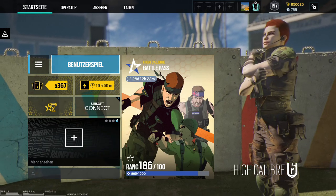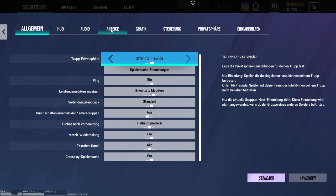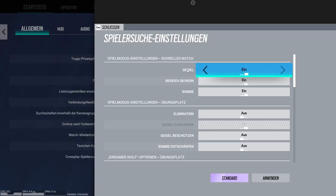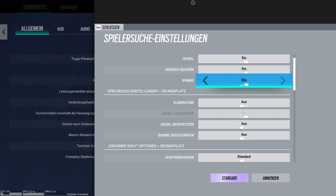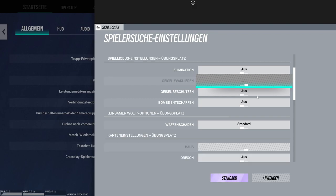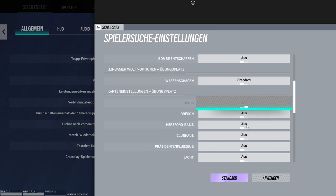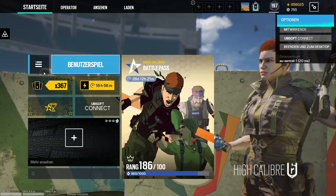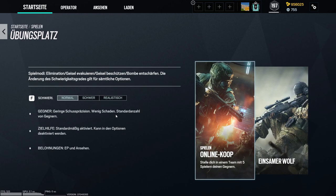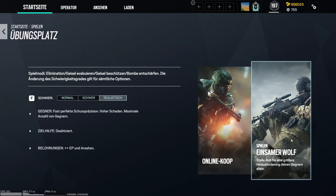Fangen wir direkt an. Kommen wir zu den Einstellungen. Als erstes müsst ihr auf Aktionen, dann auf Spielersuche Einstellungen und müsst bei Spielermodus Einstellungen Übungsplatz natürlich alles ausschalten bis auf Geisel Evakuieren. Dann müsst ihr noch zusätzlich alle Maps auf Ausschalten außer Haus und drückt dann hier auf Anwenden, ganz wichtig. Dann geht ihr natürlich auf Übungsplatz, stellt hier ganz wichtig auch auf realistisch, weil es gibt am meisten Renown, und geht dann hier mit eurem Kollegen in die einsame Wolfsuche.